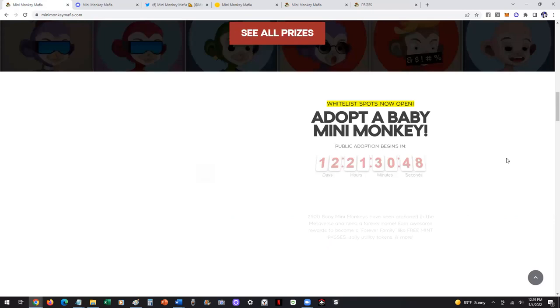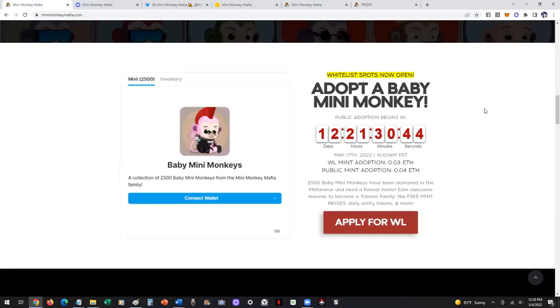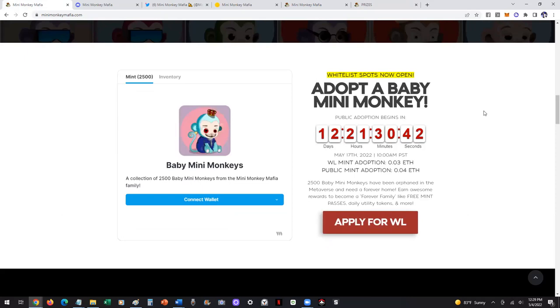And below that on the homepage, you'll see Adopt a Baby Mini Monkey. If you're watching this before May 17th, we have a collection dropping. And if you're watching this after May 17th, you've already dropped it. So you may see the whitelist option, or you may just see Connect Wallet and Start Minting. But right here is where you'll actually adopt your Baby Mini Monkey.